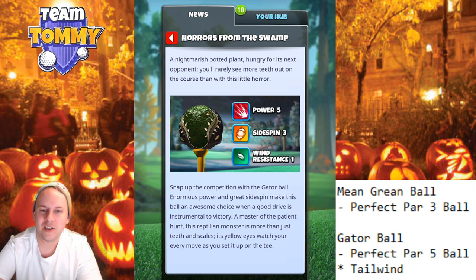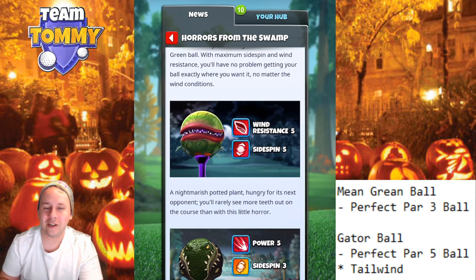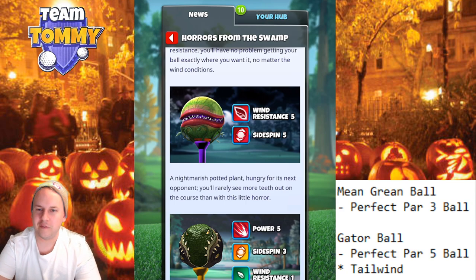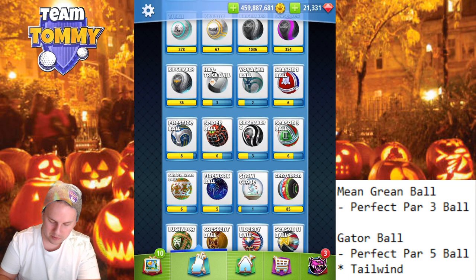A master of the patient hunt, this reptilian monster is more than just teeth and scales. Its yellow eyes watch your every move as you set it up on the tee. Ladies and gentlemen, two really good looking balls, but we're gonna talk about them first and foremost — where can we use them? I think it's better to go into the view here where we can take a look at the balls in more detail.